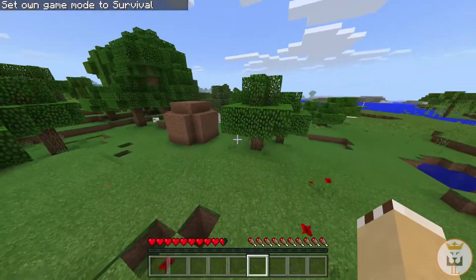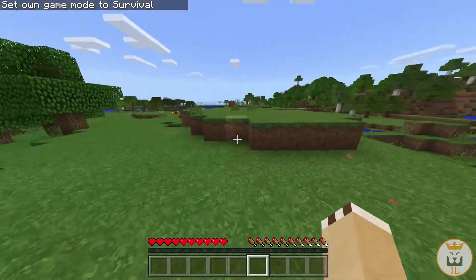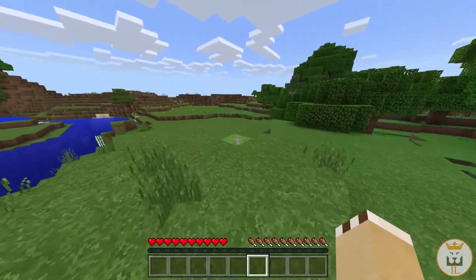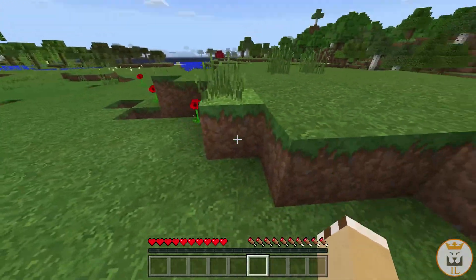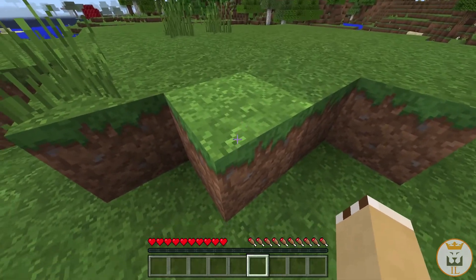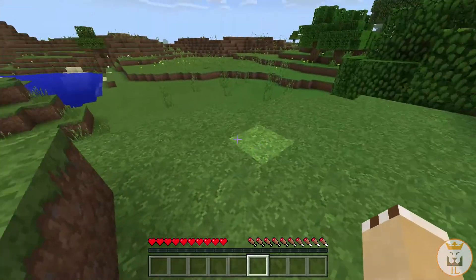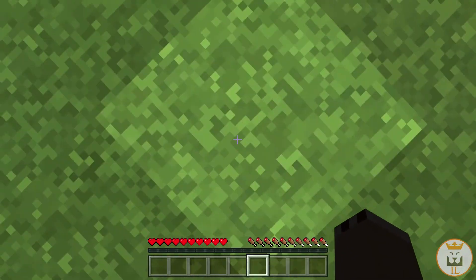Hello and welcome back to my Minecraft Pocket Edition video. Today I'm showing you a new MC pack created by the guy in the description — downloads are also in the description — where you can actually go through blocks. Watch this! There's a block here I can't go through... it's eating me! It's actually really awesome, and you are invisible — that's the only downside — but you can actually go through blocks.